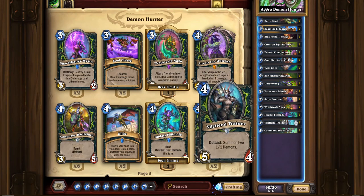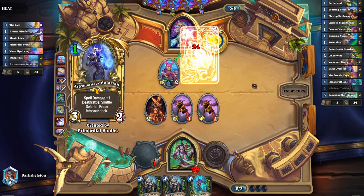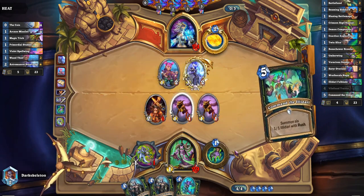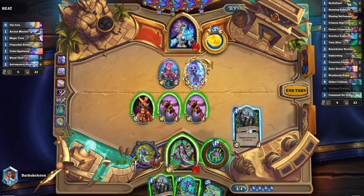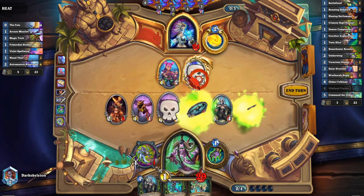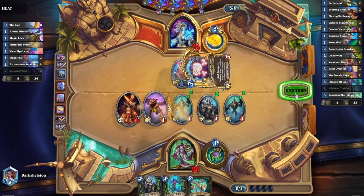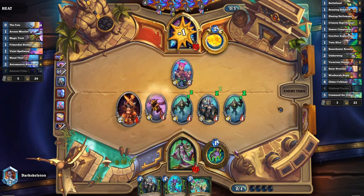This new card, Vile Fiend Trainer, new common, is actually insane. 4 mana 5/4 Outcast — summon two 1/1 Demons. That's just a lot of stats. Once again, because you're a low mana cost deck, you're going to get that Outcast consistently, as long as it's on the left side or the right side of your hand. Lots of stats, really good.